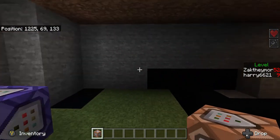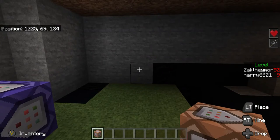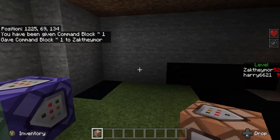Without further ado, let's find a little area that we want to put our commands. I'm going to choose this little area here. The first thing we want to do — if you don't know — we're going to give ourselves a command block. So in the chat, we're going to type: /give @s command_block. And there you go, you've got yourself a command block.